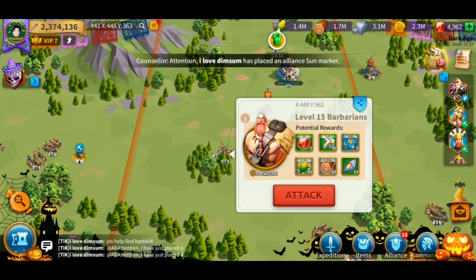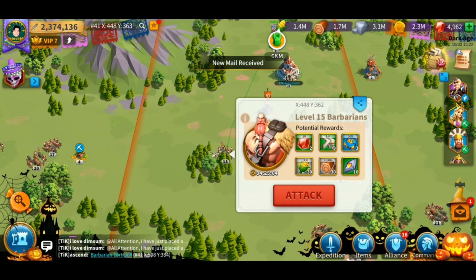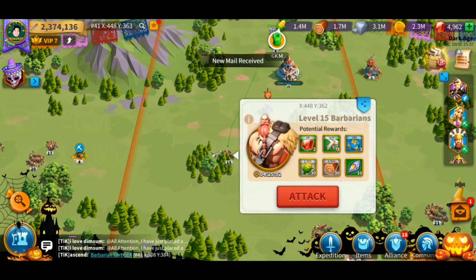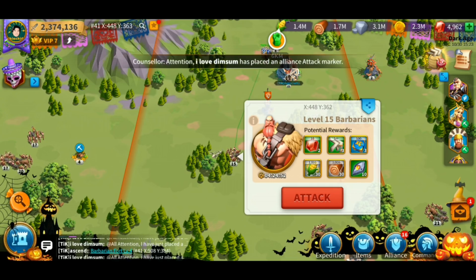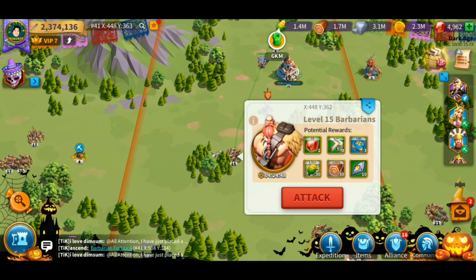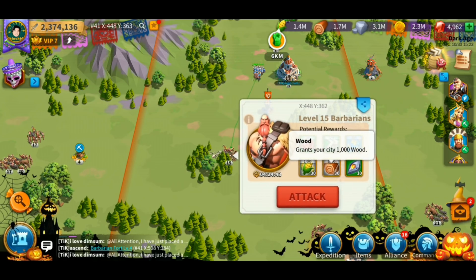Tip number three is to keep farming barbarians, because this is the best way for you to obtain a lot of loot. You're also going to obtain experience points to level up your commander. Farming barbarians is way better than just farming resource tiles because you can farm barbarians so much quicker, and you can obtain all these potential rewards just by doing so.